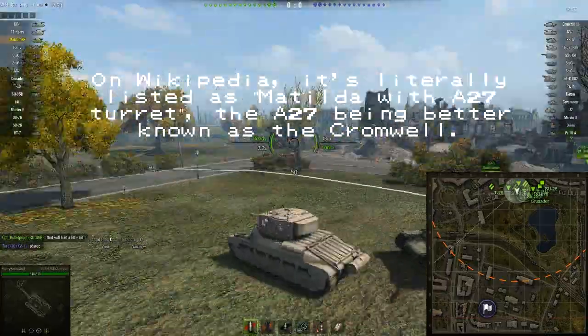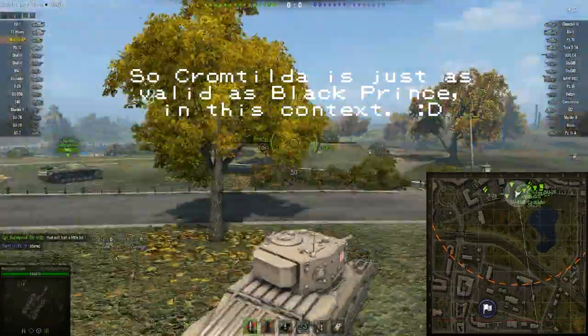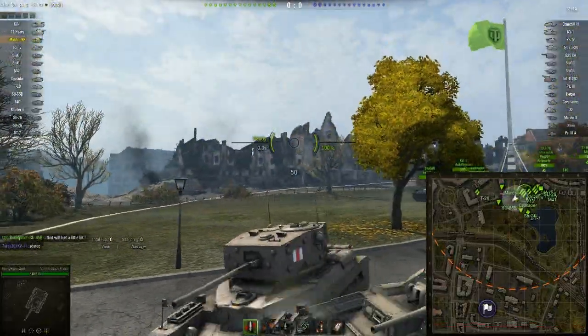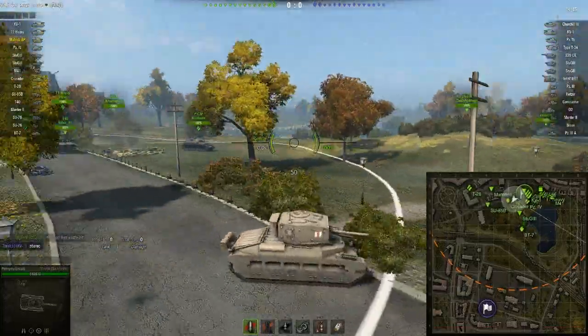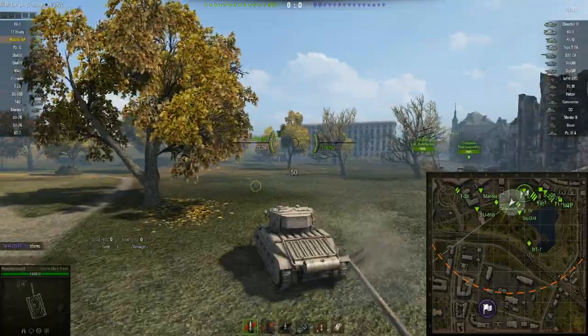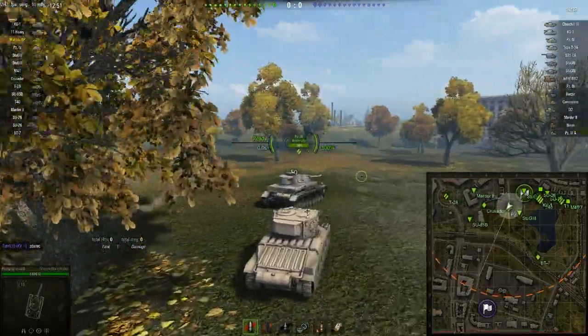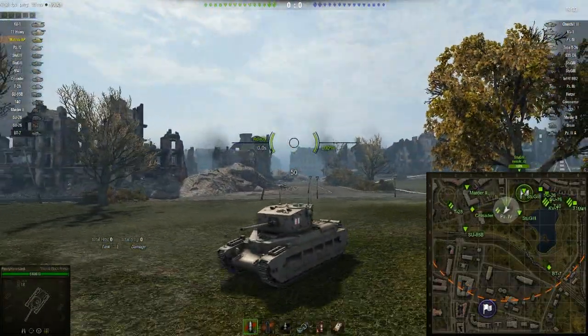It's a tier 5 premium — basically a Matilda hull with effectively a Cromwell turret and a 6-pounder gun. What it plays most like is basically a mini Churchill 3: it's the same pew-pewnator, it carries less ammo, it's a bit slower, but it's the same tier, and obviously it's also a premium.